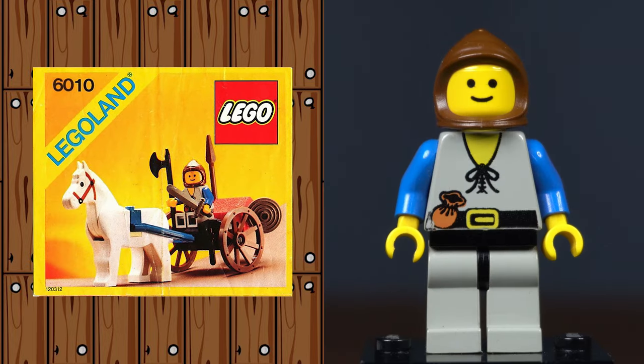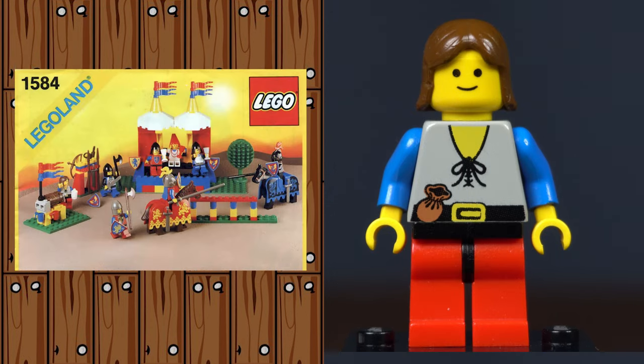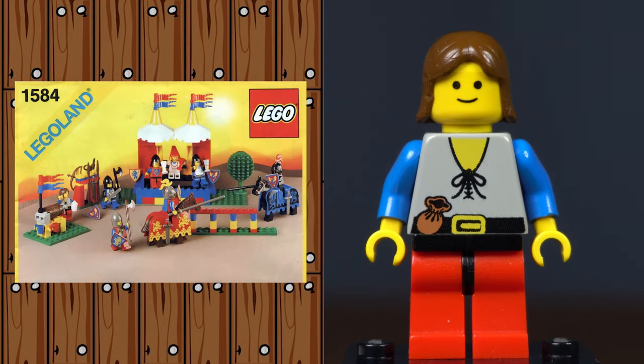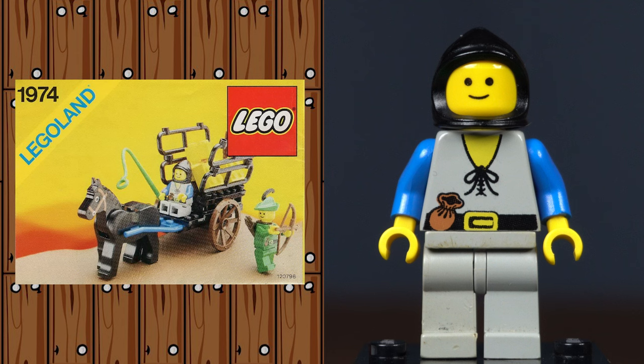We first see the peasant as a cart driver for the Crusaders in Supply Wagon, with light grey legs and a brown cowl. Next, he appears as a prisoner of the Lion Knights in Prison Convoy with a black cowl and red legs. He uses the red legs again with long brown hair in Knight's Challenge. He then appears as a farmer with black hood and blue legs in Castle Minifigures, and lastly in Smuggler's Hayride with a black cowl and grey legs.